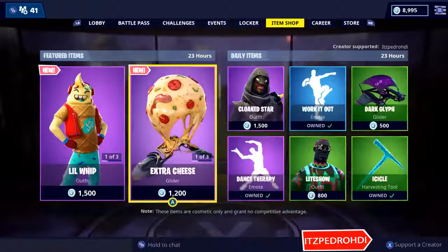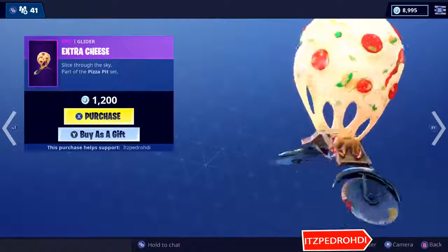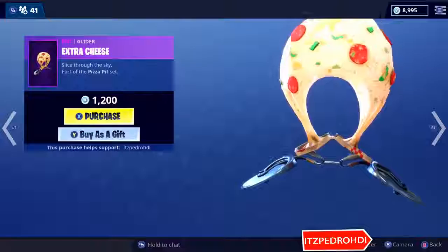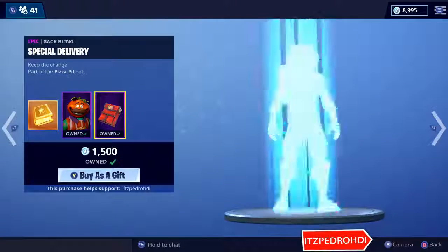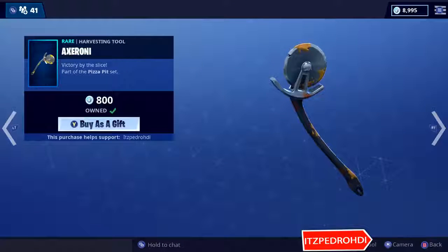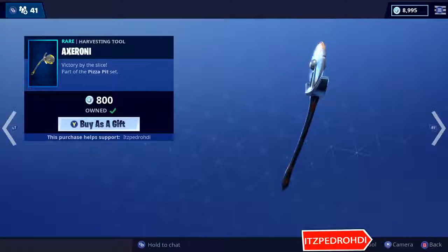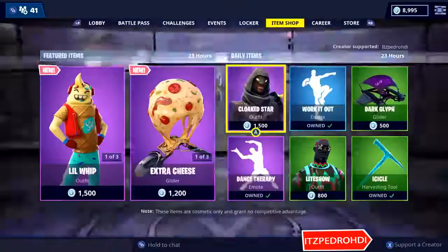And I think we have new stuff. So the X-Ray Cheese Glider — pretty nice one. And then we have the Tomato with the Tomato Challenges to unlock the second version of him. And then we have the X-Riny Pickaxe. So that is there.